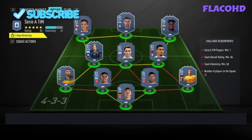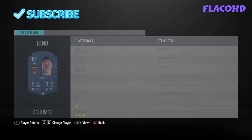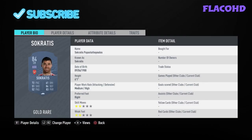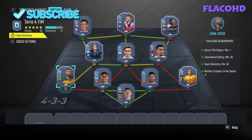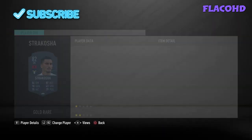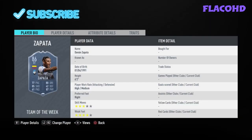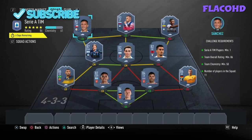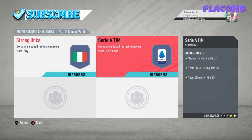Moving on to the second team — the real challenge — it requires one Serie A player, 86 rated, 50 chemistry. In goal we have Bernd Leno, at right back Swallow, right center back Socrates, left center back Lucas Torreira, and left back Juan Jesus. Left center mid Alejandro Gomez, central mid Biglia, right center mid Shakosha. Our right winger is Zapata, our striker is Ilicic, and our left winger is Alexis Sanchez.